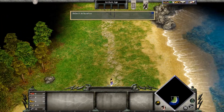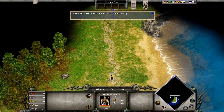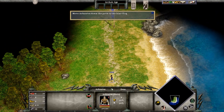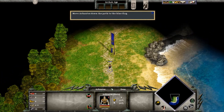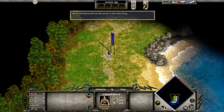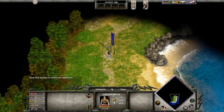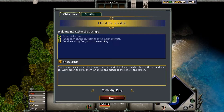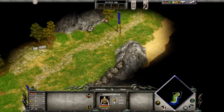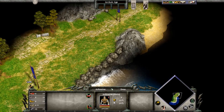Left-click on Arkantos to select him. Now right-click near the blue flag to move along the path. Gotta start with the basics somewhere, don't we? If you're ever unsure about what to do next, check the Objectives Banner. Click the flashing Objectives Banner to see your current goal. Move your mouse to the top of the screen to scroll the view in the main game window to the next flag. Well done.